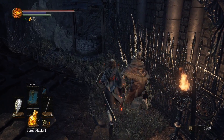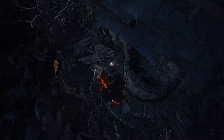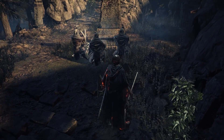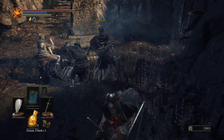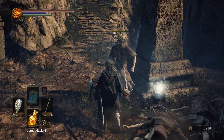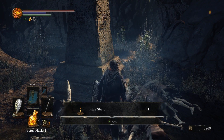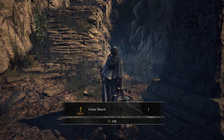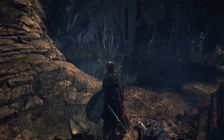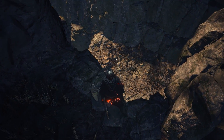Dealing with that Hollow because we want to get a good look at this well — we'll be coming back for a very important NPC encounter in the next episode. Taking care of these Hollows because they will get up once we actually go for that item. They were surrounding an Estus Shard — I will always take another Estus Flask. And now we have a decision to make: we can go up to the graveyard, or we can drop down into the little creek that surrounds the Cathedral — and that's where we'll be heading.